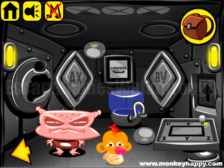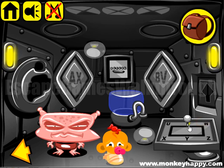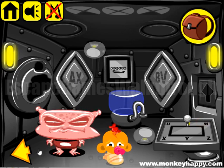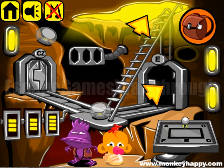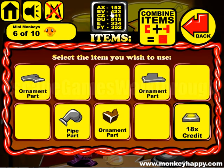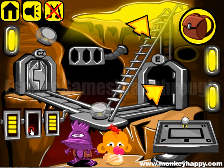We have doors AX and BV. Let's do BV first. We have letter V and letter B here. For BV the code is 4, 2, 3 — dialing 4, 2, and 3.